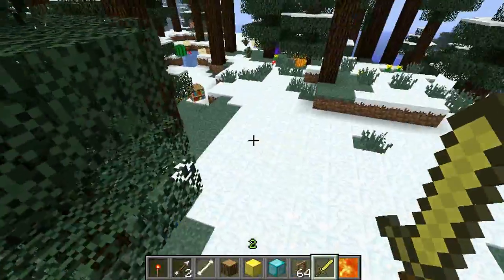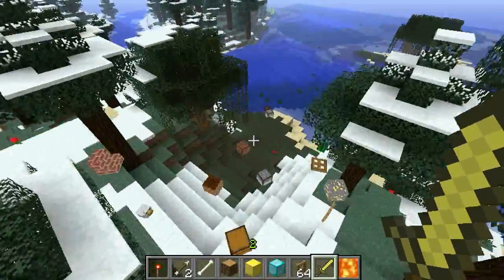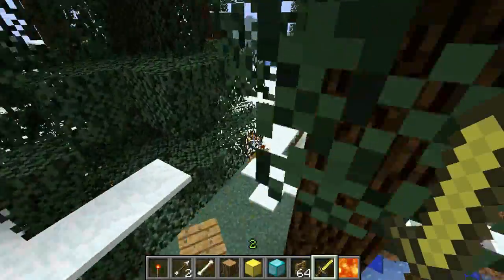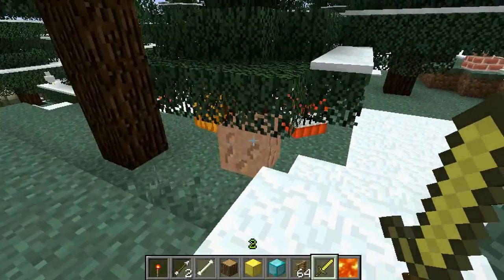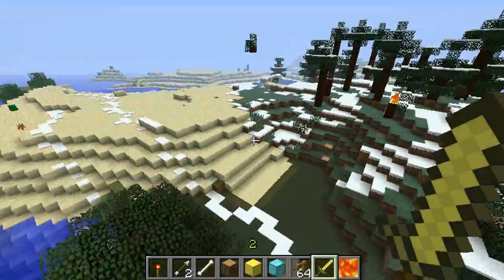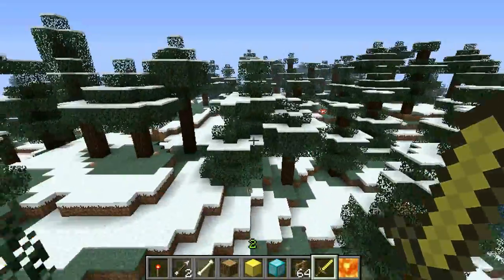Another thing to note is that these mobs, although they are rideable, do not really go anywhere. They'll just kind of keep walking and doing their thing. And another thing to note is that if you stare at them, they will stop in their tracks so that they will not be noticed as a mob — because their goal, I think, is just to kind of be a mob but a block at the same time. They are such misunderstood living blocks.